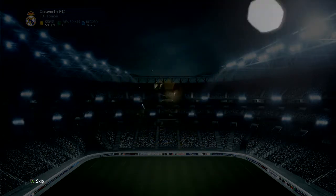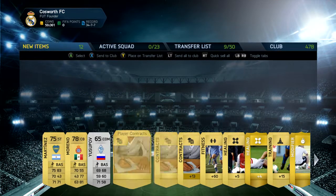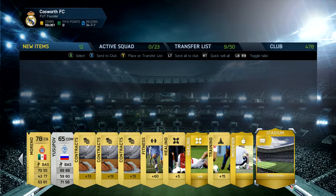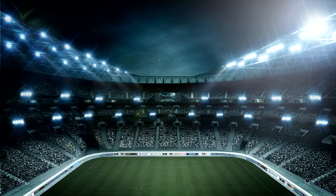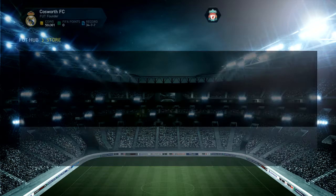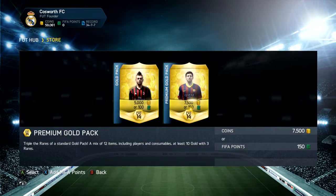Let's see what we get in this next opening. Moreno as the best card — nothing to shout about, I'll quickly skip this. I'm definitely not having the luck I used to. Before, in my first pack openings I was getting players like Nasri and Xabi Alonso — big players.